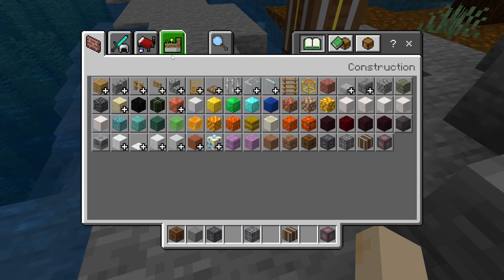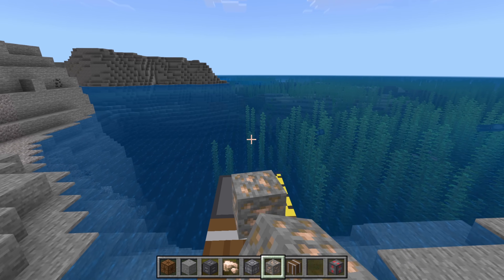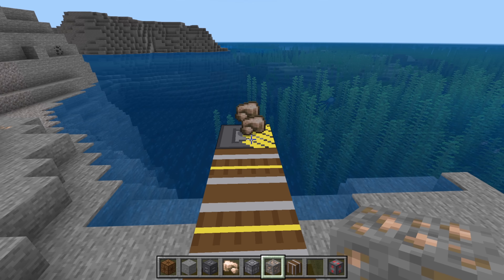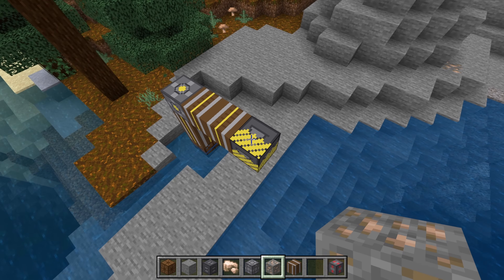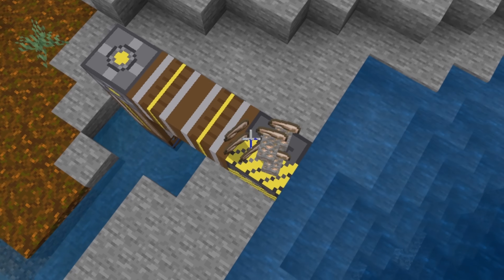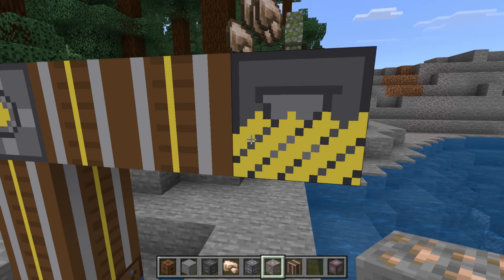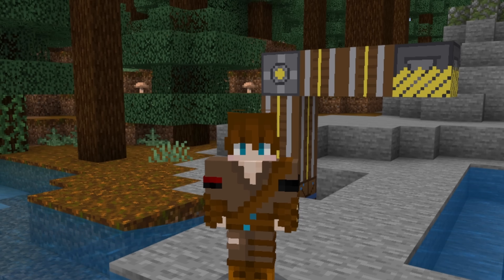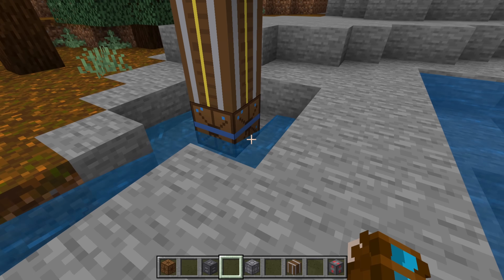The crusher is the end product — it's supposed to process ores more efficiently. You drop items on it and it converts them into two raw ore, kind of like Fortune but with a mechanical add-on. With 42 iron left in a stack, it made 44 raw ore. It'll process part of a stack at once, which is pretty cool.